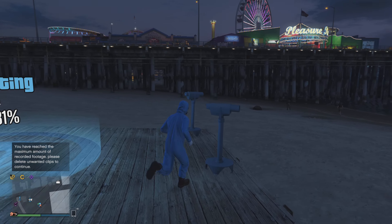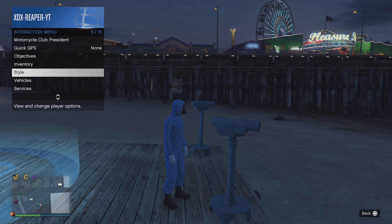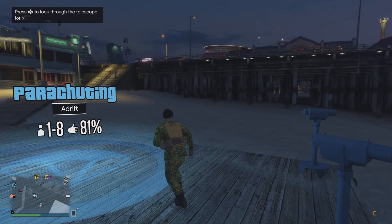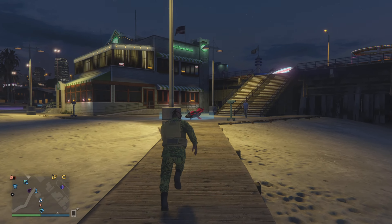Once you've made your way down to the pier, you're going to do the telescope glitch. If you don't know what the telescope glitch is, you want to run past the telescope spamming right D-pad. Your character should stop — when your character does stop, you want to equip the outfit you saved previously.